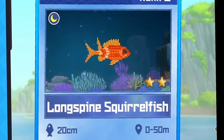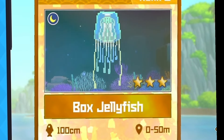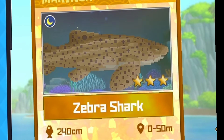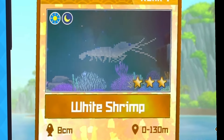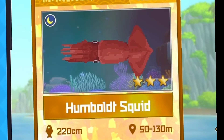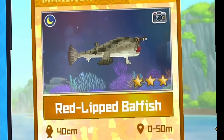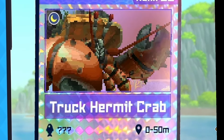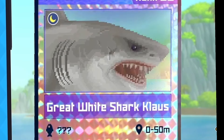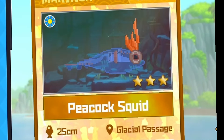Moving on to the nocturnal fishes, we have the clear fin lionfish, the long spine squirrelfish, the long spine porcupine fish, the box jellyfish, the moray eel, the black tip reef shark, the copper shark, the zebra shark, the white shrimp, the black fin barracuda, the spear squid, the humble squid, the devil scorpionfish, the manta ray, the red-lipped batfish, the drug hermit crab, the mantis shrimp, and the great white shark. Oh wait, there's one more — Lasca!